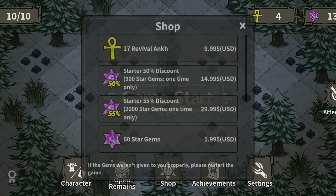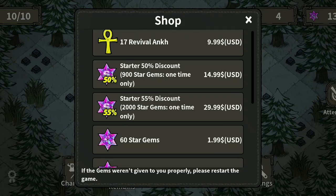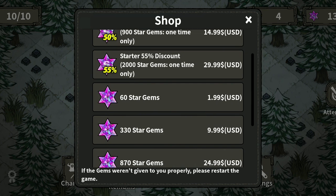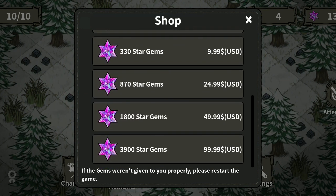The third way to get your star gems is through paying for them with real money. There are a variety of amounts of star gems you can buy for different prices, but I honestly think it's a waste of money, especially after hearing the next way to get your star gems.